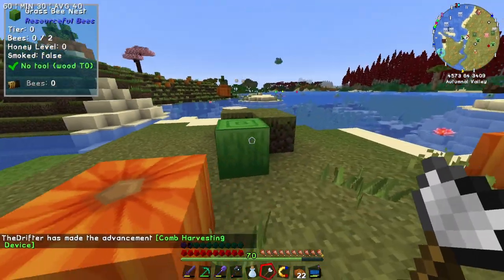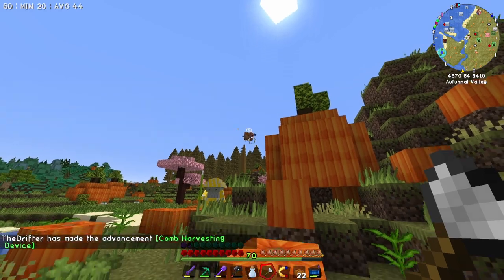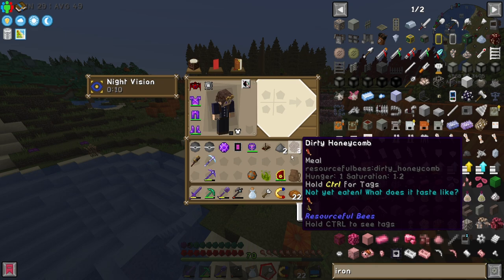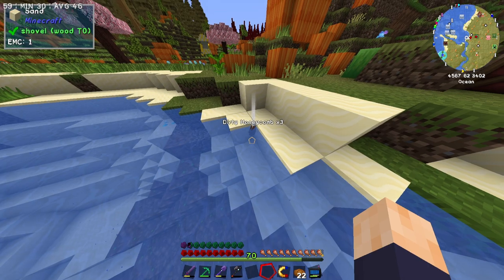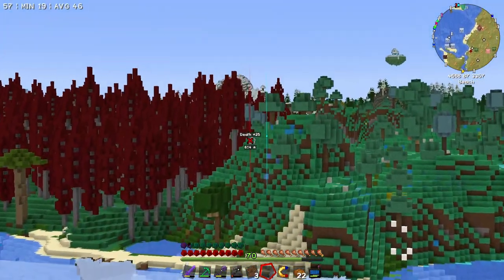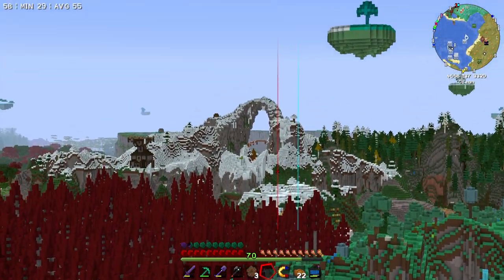There we go — that gave us some dirty honeycomb. I don't know how to clean it. Maybe it's just as simple as dropping it in the water — it is not just as simple as dropping it in the water. Let's head back to base where we can make the next thing that we need. Also just look at that arch off in the distance — that is so pretty.